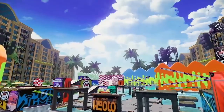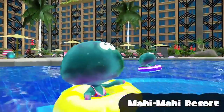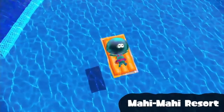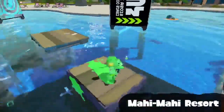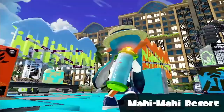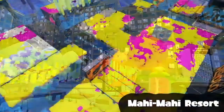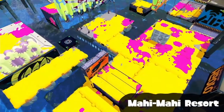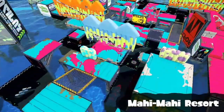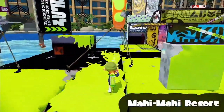Here's another new stage, Mahi-Mahi Resort. It looks like a poolside resort hotel, so it may be a little intimidating to water-shy Inklings. However, in the latter half of the match, the water level drops, exposing more turf for the hosing. That'll make it tough to tell which team will win right up until the very last second.